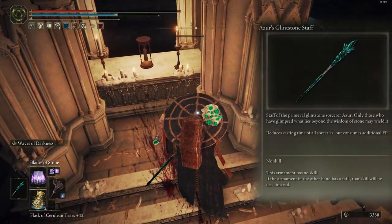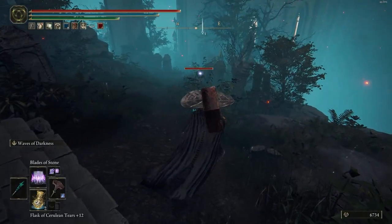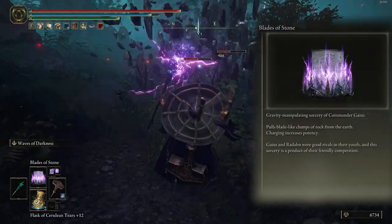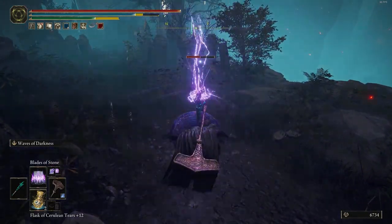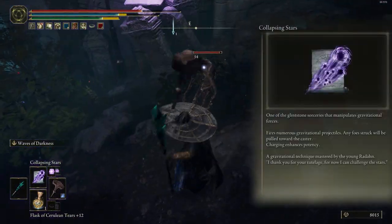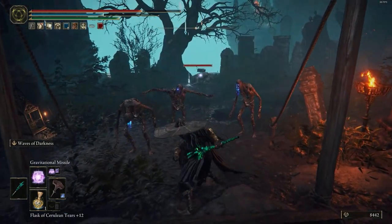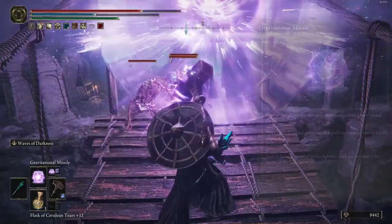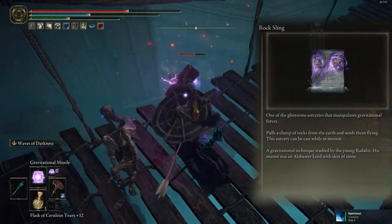I chose it because all gravity spells cast a long time, so it's good for it. Now for spells we have four options. First is Blades of Stone — it's for AOE damage and long range, and you can charge it to cast three times. Second is Collapsing Stars, to make gravity pull enemies toward the caster. The next spell is Gravitational Missile, to pull enemies into a black hole then explode and deal AOE damage. And the last spell is Rock Sling, which throws three stones at enemies.